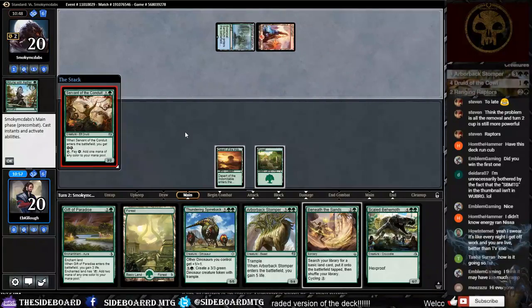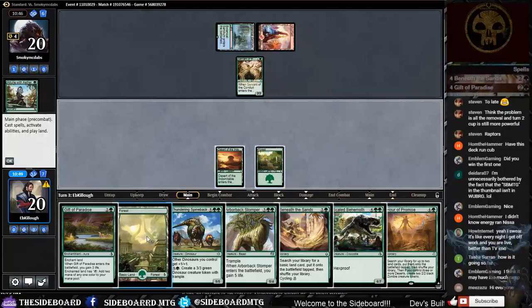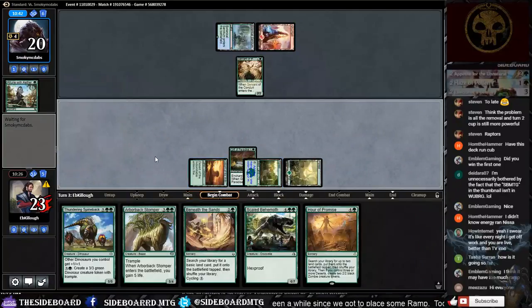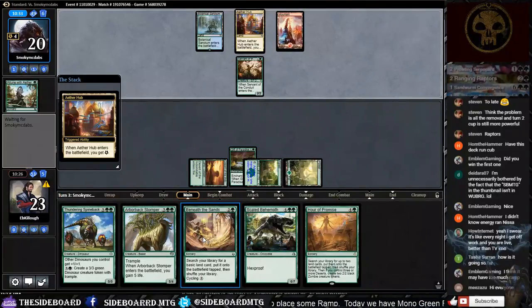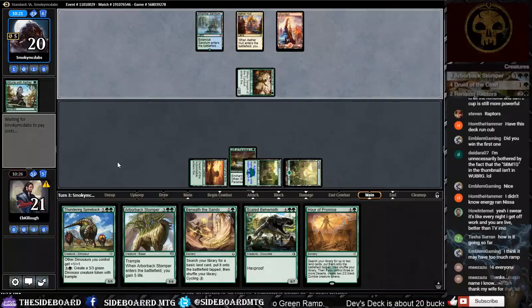I have nothing to do this turn and I'm just thinking about playing a land — it's horrible. There's his ramp — probably one of the better pieces of ramp in the meta right now. We are going to get to play a turn-two piece of ramp, but I don't want to cast Beneath the Sands right now. If I don't hit my land next turn, Beneath the Sands thins the deck of lands and actually decreases my odds of hitting one.